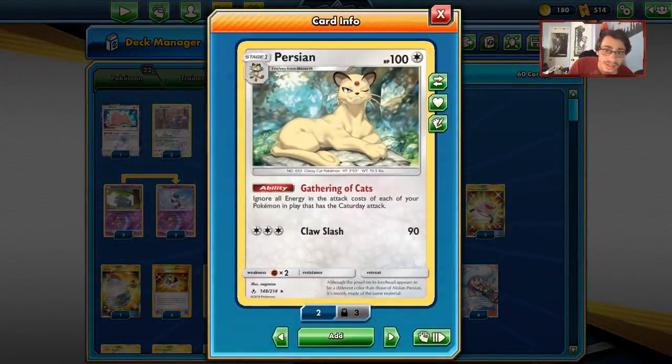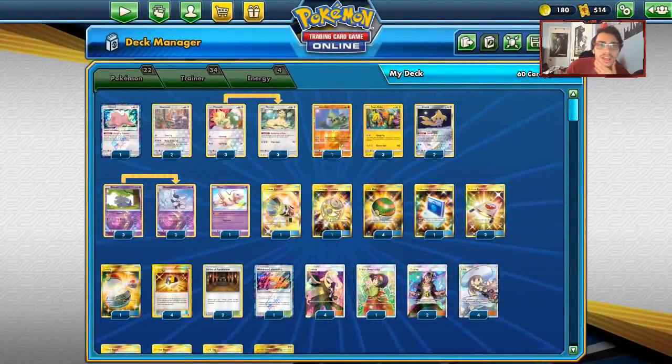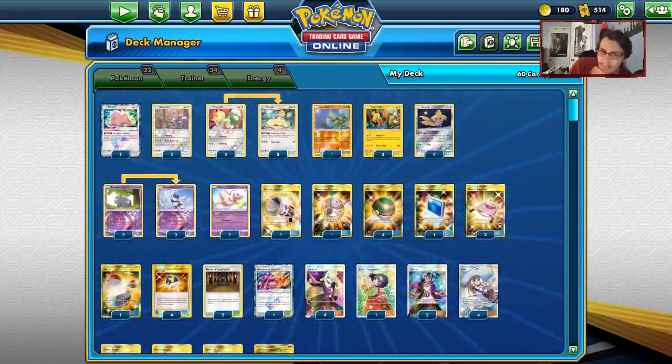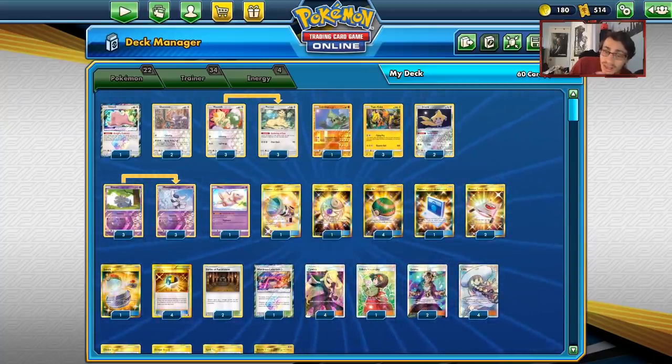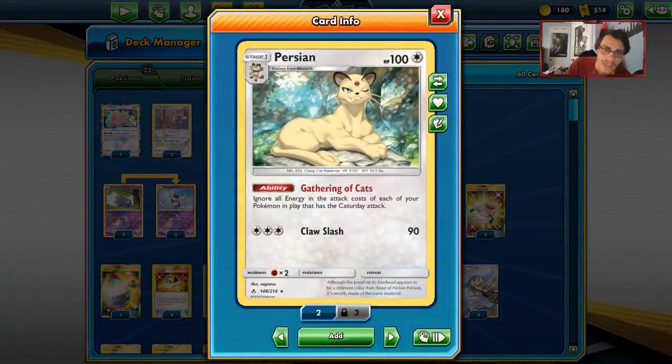This deck is a weird deck, but surprisingly it can work if you get things rolling. It's not a great deck, but it has momentum if it gets set up. The idea centers around Persian with Gathering of the Cats, giving all Pokémon on your side of the board the attack Catterday.